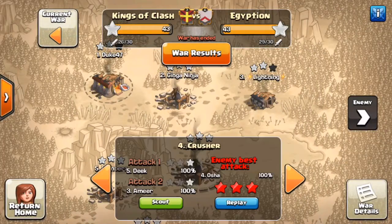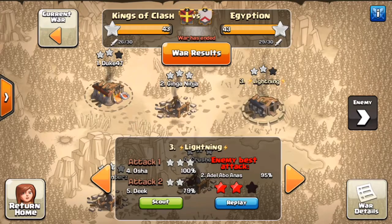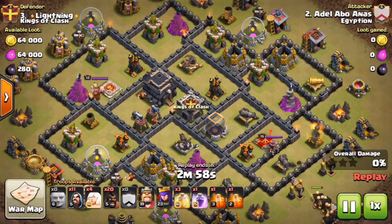What about other town halls? Crusher is a very good Town Hall 8.5. Visiting his base, he has a war weight of 60,000 — and he's actually a Town Hall 9. Now how does that compare to a normal Town Hall 9? Lightning here, a Town Hall 9 with level 1 X-Bows, has a war weight of 64,000.